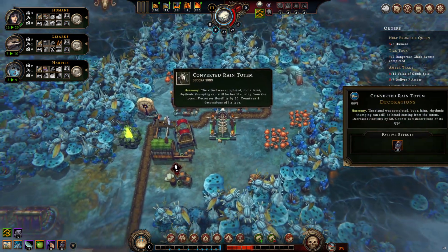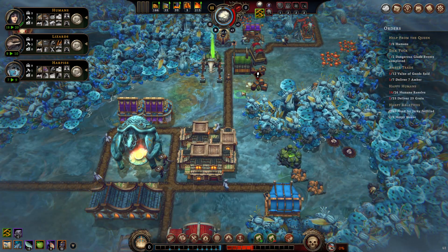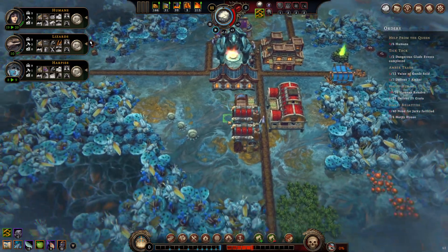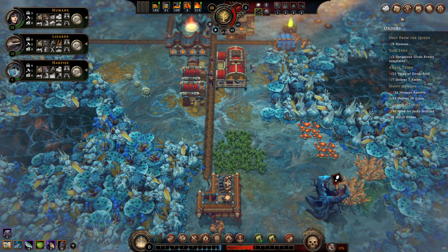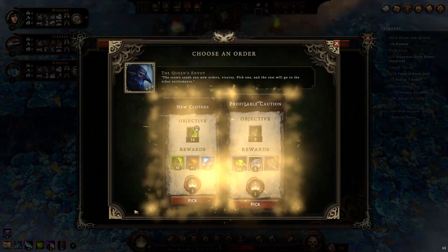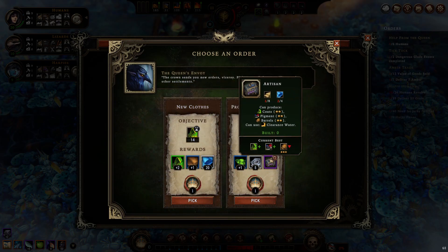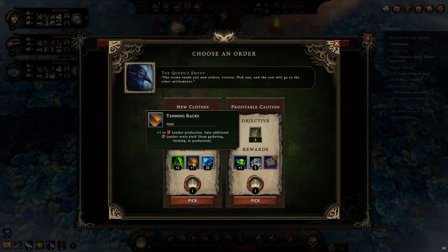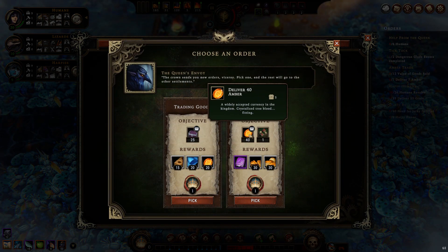The rain totem ritual is going — I can see my little guys praying the rain away — and there we go, hostility decreases by 50. Pretty nice, and it wasn't too expensive either, just a bit of oil from the trader. Orders time: complete any three dangerous glade events, or make some coats. Plus one to leather would be really nice, and coats are totally doable — let's do that.